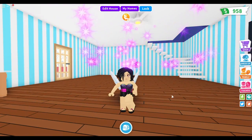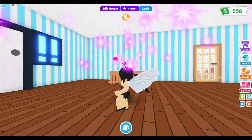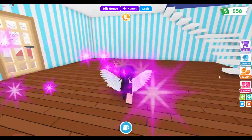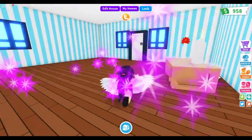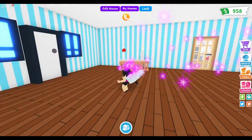Hey guys, welcome to the channel! Today we're playing Roblox Adopt Me. This is my Roblox Adopt Me look — I have the black hair, a nice black dress with black shoes. Since my hair is actually black in real life, I decided to go with black in this game. I've played Roblox Adopt Me a few times, not too much, which is why my house is kind of empty.